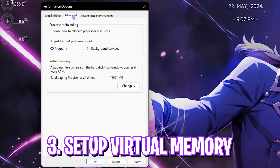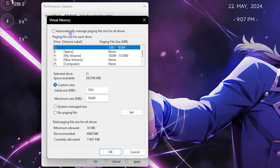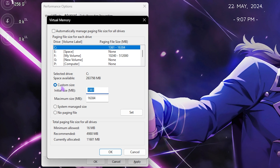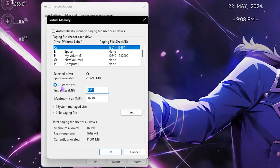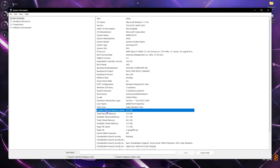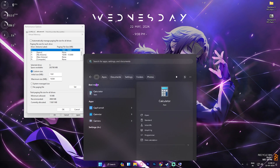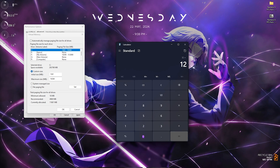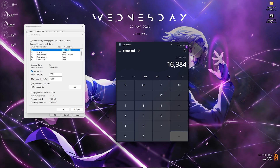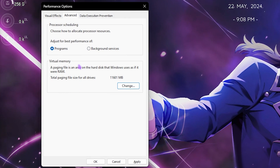The next step is Virtual Memory. Click the Change button, deselect 'Automatically manage paging file size,' then click Custom. Set the initial size to 1361 MB — just over 1 GB, which is the most optimal value. Then open System Information, find your installed physical RAM (32 GB in my case), open Calculator and multiply that by 1024 to get the MB value, divide by 2, and paste that result as the maximum size. Click Set, then OK.